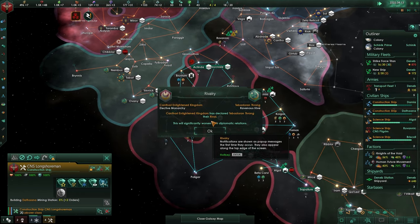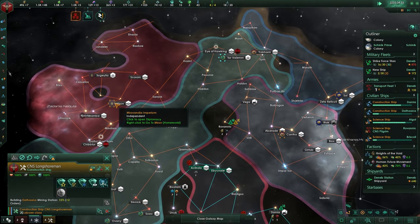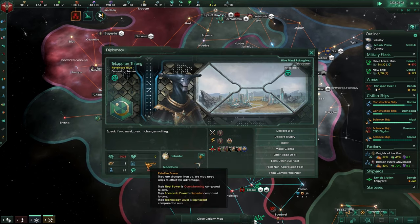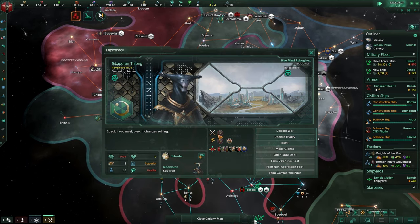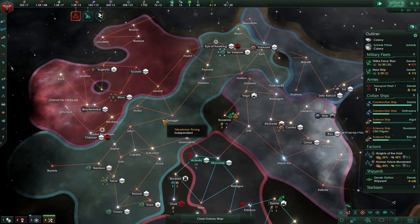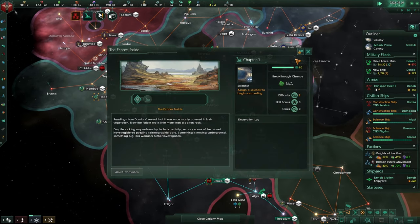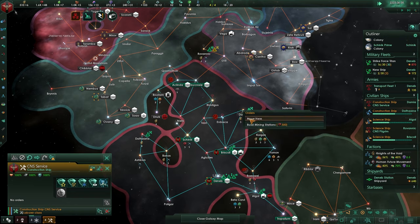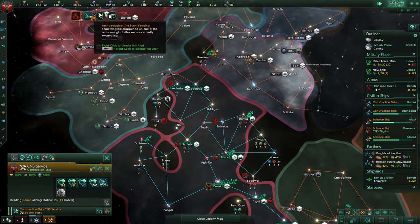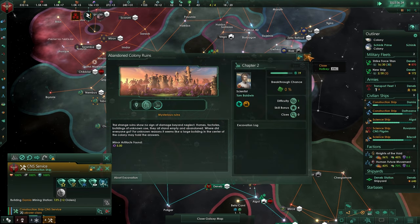You are done - build mining post, build that station over there. These guys are rivals by the looks of it - superior, superior. Naval combat has started and by the looks of it they are not doing well. Unfortunately that's not going to be our problem - they're not our friends, so there's no need for us to do anything.